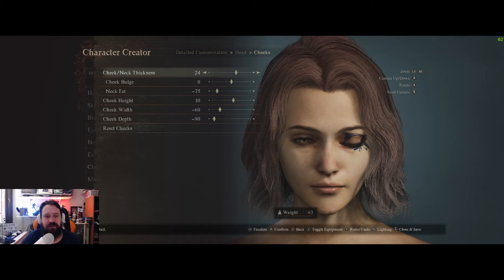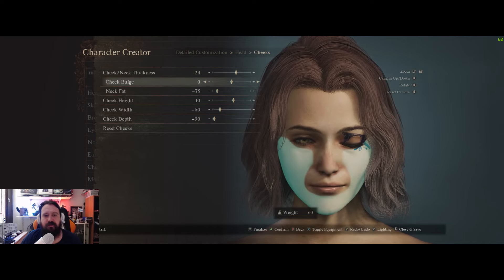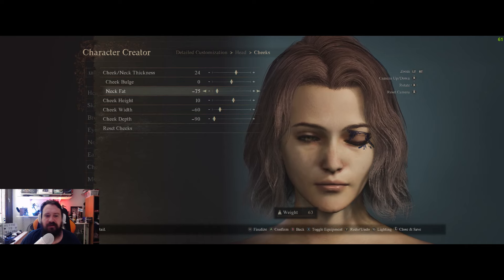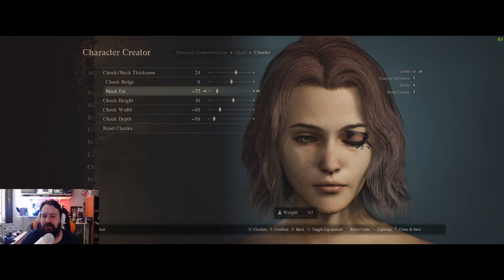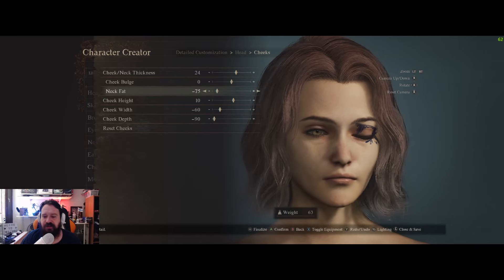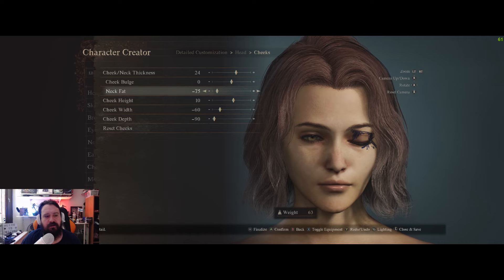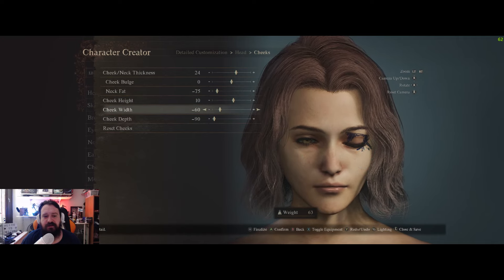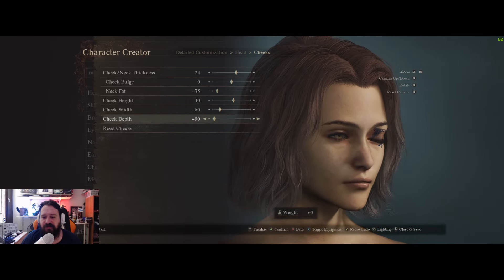Now the cheeks: cheek and neck thickness 24, cheek bulge zero, neck fat minus 75 — if you compare to Melina in the game you'll see she has no neck fat at all. Cheek height 10, cheek width minus 60, and cheek depth minus 90.